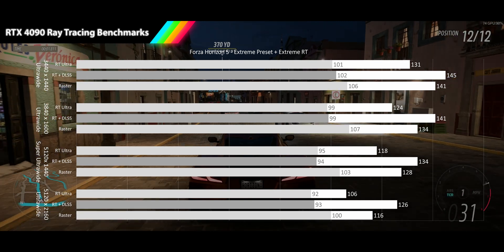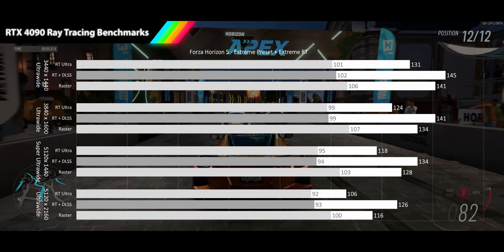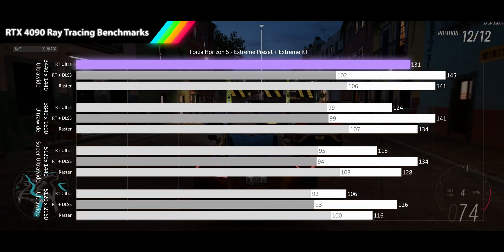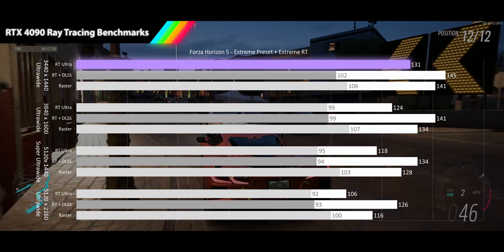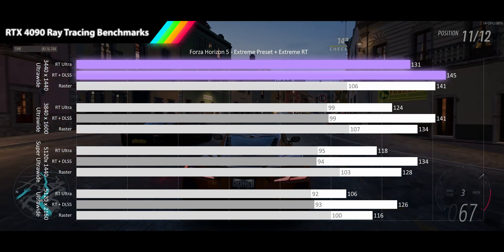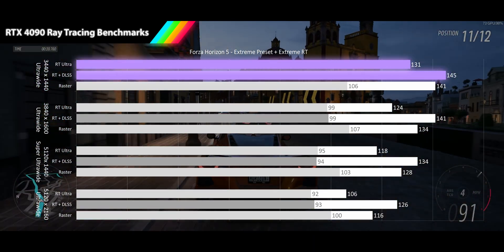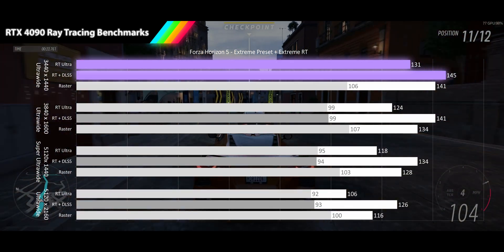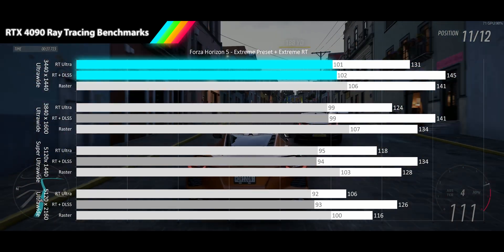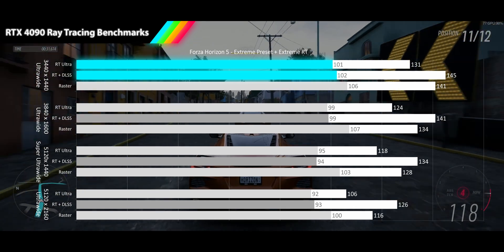Next up we have a game for our racing fans. Forza Horizon 5 is played on its extreme preset with extreme ray tracing turned on. Looking at the 3440x1440p results, we see the RTX 4090 hitting a 131fps average, a mere 7% drop from the raster average. When we turn on DLSS quality, we see an 11% performance improvement, getting us to better than raster performance of 145fps. When we look at the 1% low results, we see both hitting 100fps, though DLSS doesn't seem to improve the 1% lows the same way it does for the average.